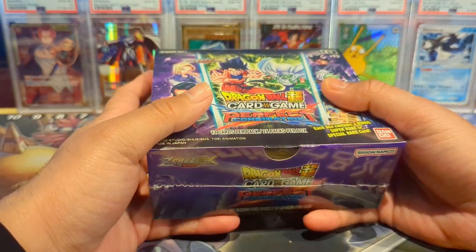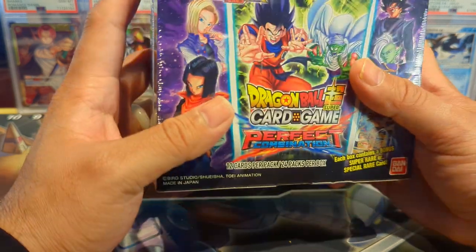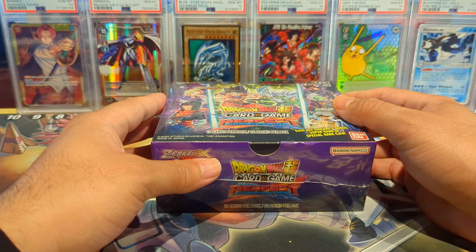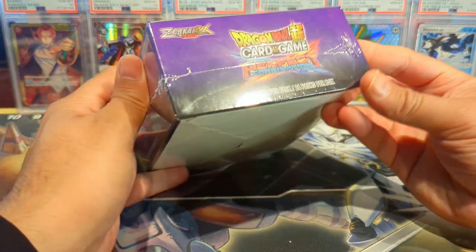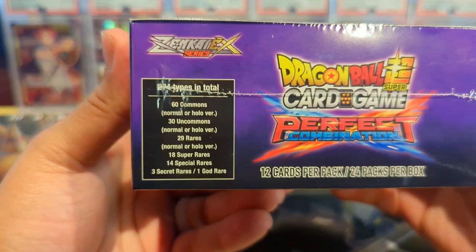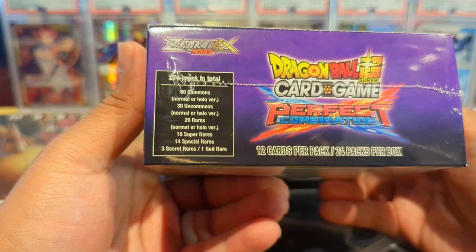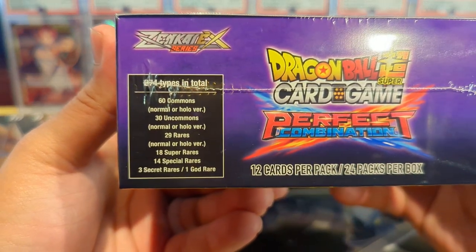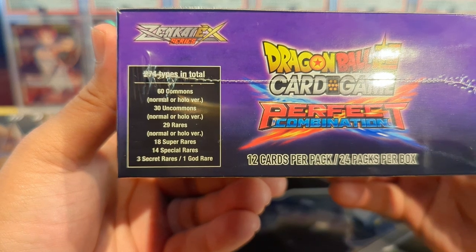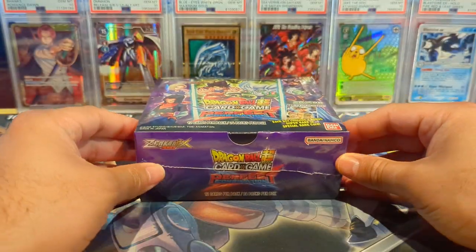This is my first booster box of Perfect Combination — it finally came in and I'm really excited to open it so we can hunt for that amazing looking Goku Ultra Instinct God Rare. I saw another YouTuber pull it and I was like, man, I gotta open some of this as soon as I can. This set has 274 card types in total: 60 commons, 30 uncommons, 29 rares, 18 super rares, 14 special rares, 3 secret rares, and one God Rare.